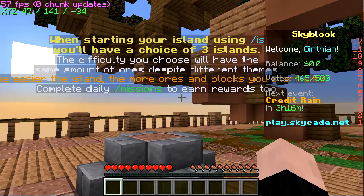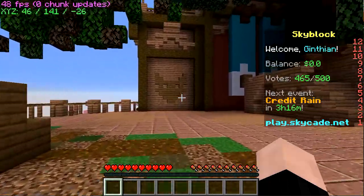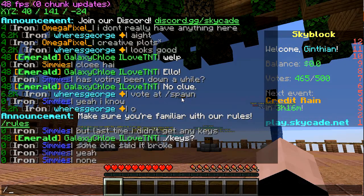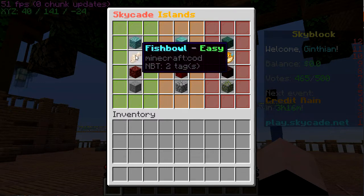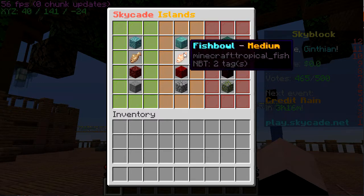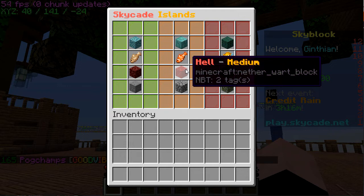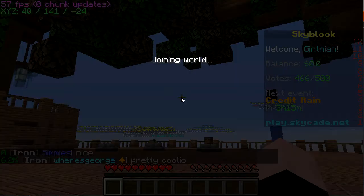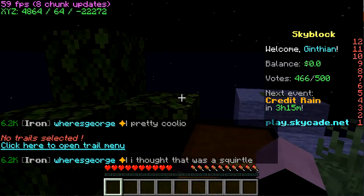Complete daily missions to earn rewards. So let's go do that — we'll type /IS and get our islands. Turtle, Fishbowl. Let's do Fishbowl. And we are teleported to our island, and of course it's night time.